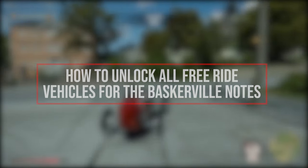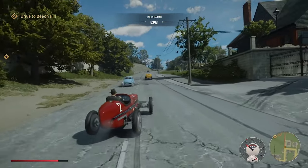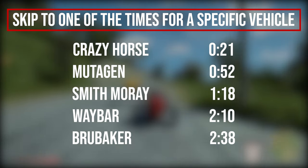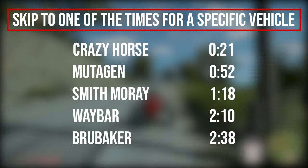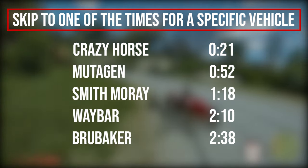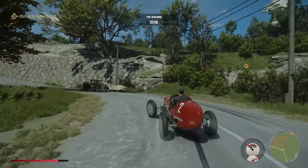This is how to unlock all the vehicles in freeride for the Herbert Baskerville note missions. If the notes are not appearing for you, it's because they appear in an order. The first note is on Salieri's pool table, which is the first vehicle in this video. Once you have completed that one, another note will appear. Keep completing the missions and more notes will also appear.